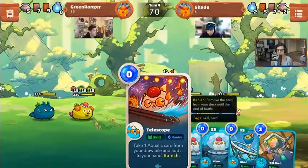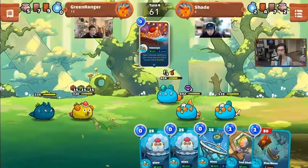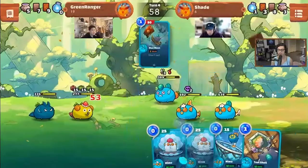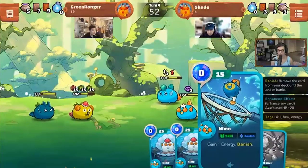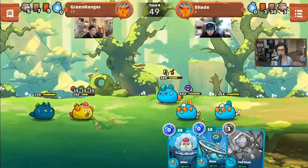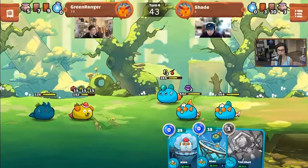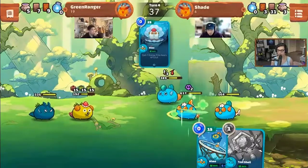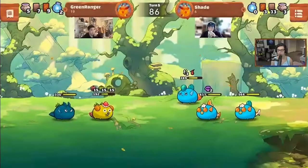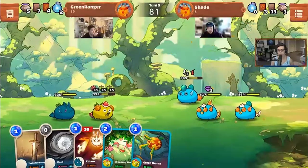Nemo is a zero-cost card that gives one energy if your axie is at full HP; if not at full HP it just heals you for 25. Aquas here have higher HP as well — there are runes that really bump those up. It seems like aquas can be tanks now. There's also double Nemo: the Nemo Fin and the Nemo Tail, two different types.